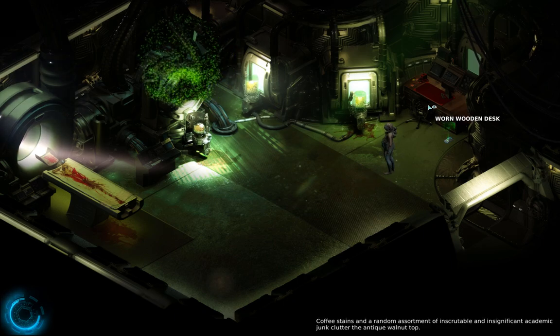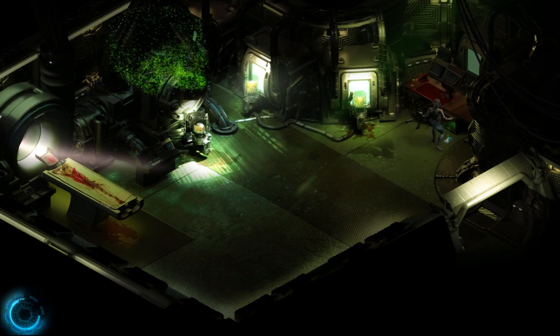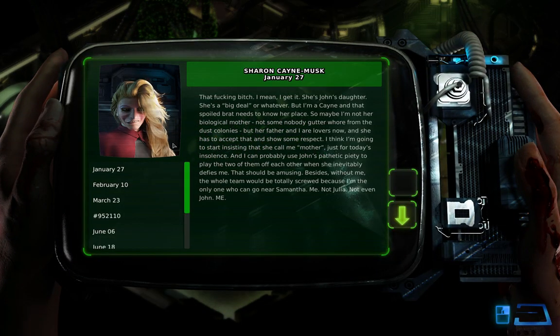Let's read the PDA. Oh my god — Sharon Kane Musk, really? January 27th: 'That bitch. I mean, I get it — she's John's daughter, she's a big deal or whatever, but I'm a Kane and that spoiled brat needs to know her place. Maybe I'm not her biological mother — not some nobody gutter whore from the dust colonies — but her father and I are lovers now and she has to accept that and show some respect. I think I'm going to start insisting she calls me mother. I can probably use John's pathetic piety to play the two of them off each other. Besides, without me the whole team would be totally screwed because I'm the only one who can go near Samantha.'